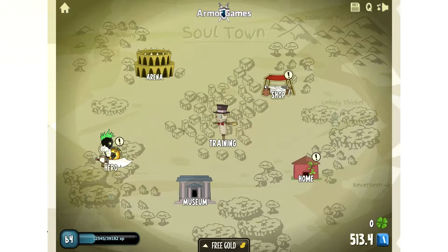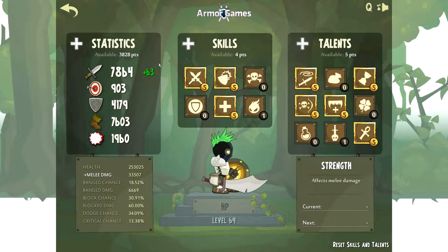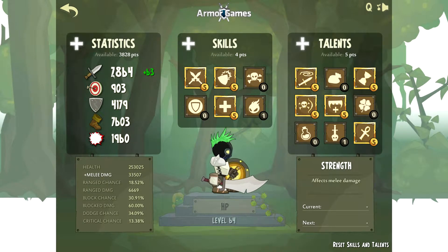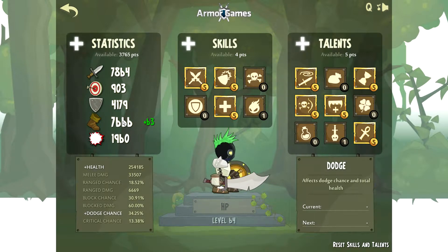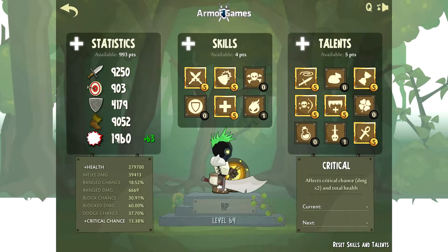I did do some training off camera so you guys wouldn't have to watch it. We're going into our hero and we got 3,800 points to spend, four points of skill and five points in talent. First off I'm going to put a lot of points into dodge and bring that up about 9,000, and then the rest I'm basically going to put into attack. I want to put about 900 points into critical.